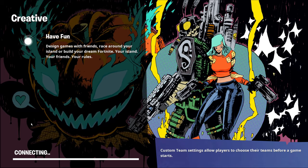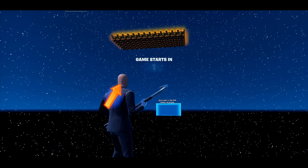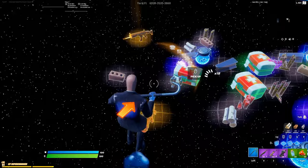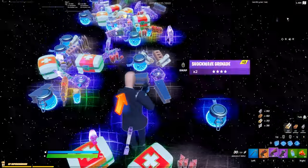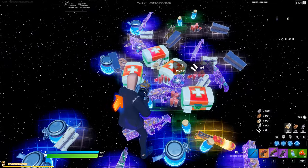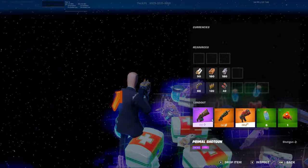Once you load into matchmaking and let the game start naturally, you'll see that there are a load of primal weapons laying on the ground for you to play with. The code to this map will be on screen, in the description, and in the pinned comment below. When the game starts we have loads of primal weapons to choose from in this free-for-all 1v1 box-fight style map.